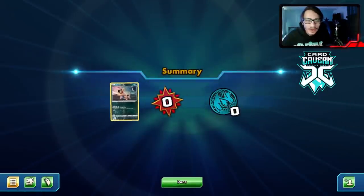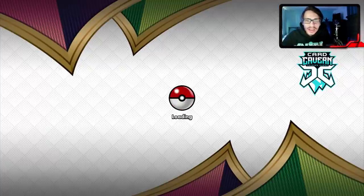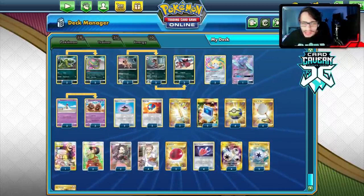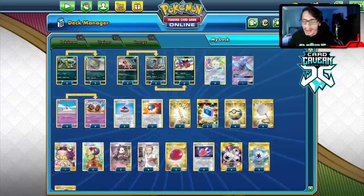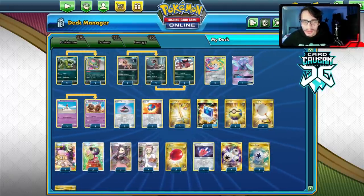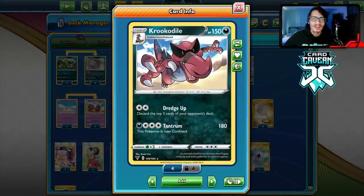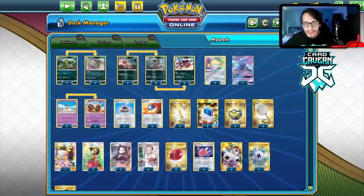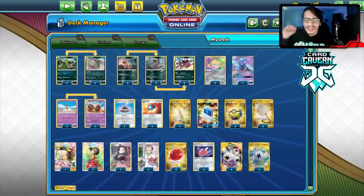That's gonna wrap up today's PTCGO Vivid Voltage Crookadile-Palossand deck video. Overall this deck was a lot of fun to play — mill is always a fun time. I think maybe straight Palossand might be better than with Crookadile, but you do have the option to attack with Krokodile and Crookodile, so the deck is still fine.